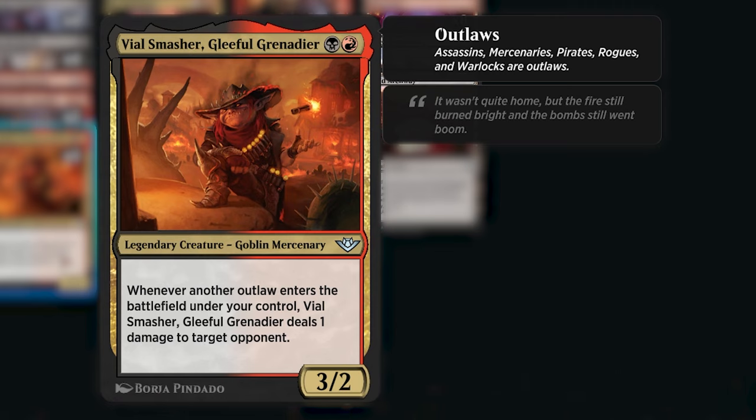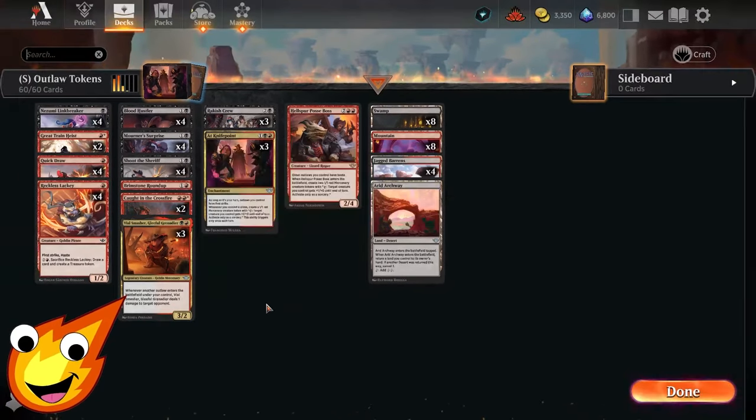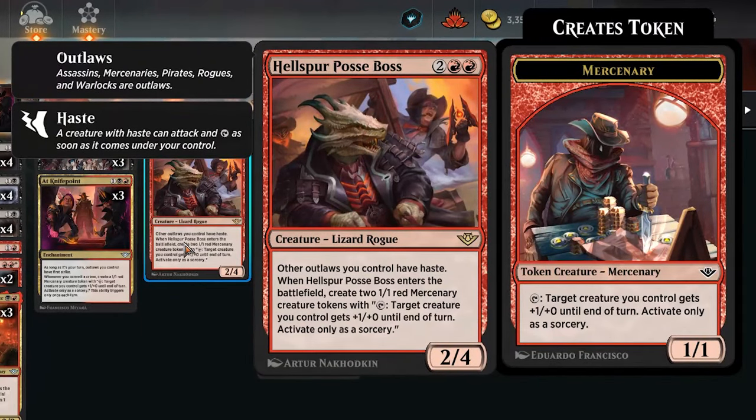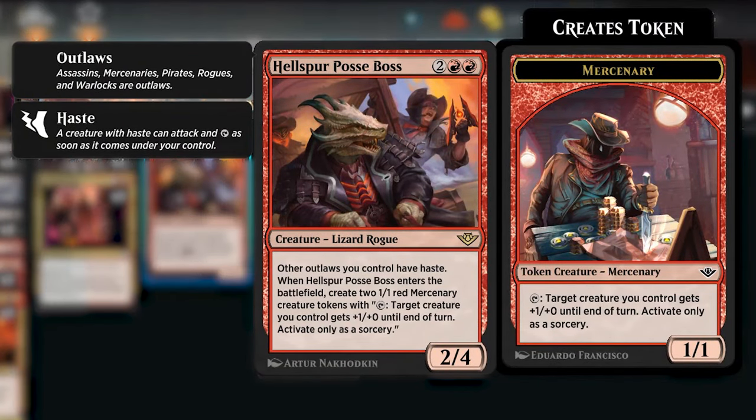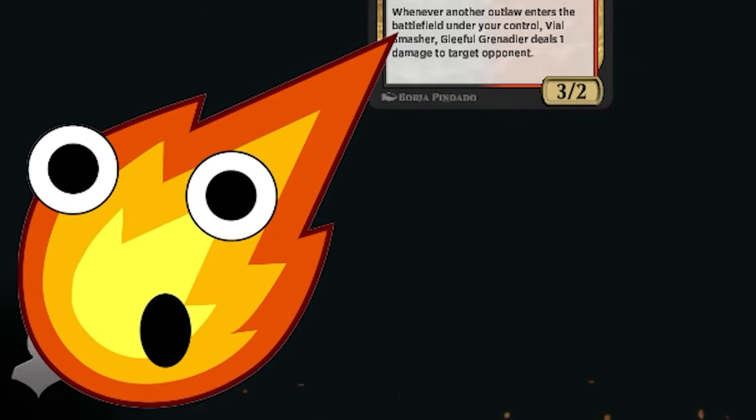Remember, outlaws are anything that's a warlock, assassin, mercenary, pirate, or rogue. Vile Smasher, Gleeful Grenadier is a two-mana 3/2 goblin mercenary that reads: whenever another outlaw enters the battlefield under your control, Vile Smasher deals one damage to target opponent. This helps us ping to commit more crimes and trigger off more abilities. In the four-drop slot we have Hellspur Posse Boss — a four-mana 2/4 lizard rogue that gives other outlaws you control haste and creates two 1/1 red mercenary creature tokens when it enters.